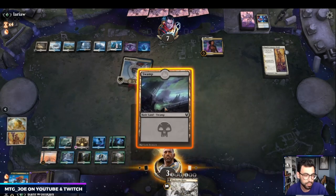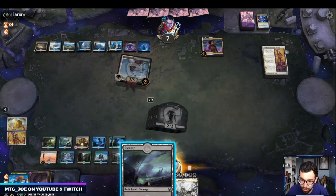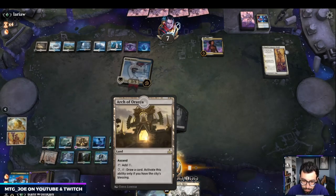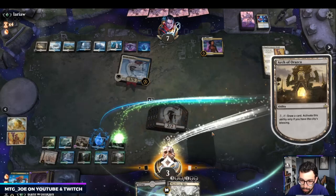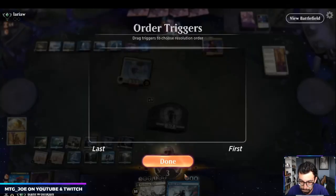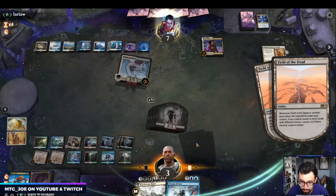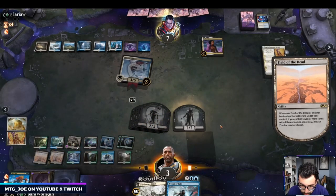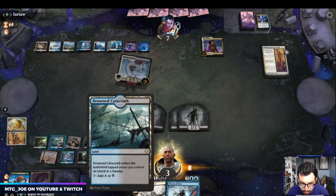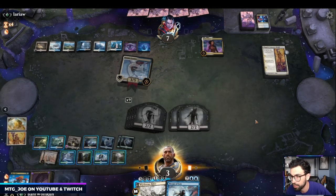We'll probably play some Grixis. Let's just activate this now, see what we get. I can try — I'm short, because of Conquer's Death.